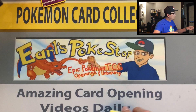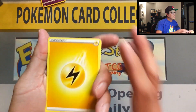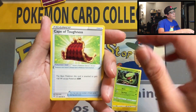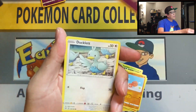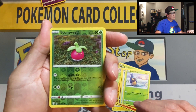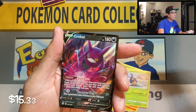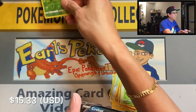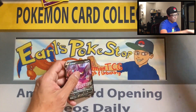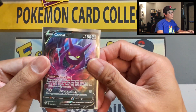I'm still waiting for my Champion's Path ETBs, they haven't arrived yet. Most likely I'll be opening an ETB of Champion's Path maybe on the weekend, Saturday or Sunday. Bone sweet reverse — Crobat V ultra rare card. This is my third Crobat V ultra rare pull, another duplicate.